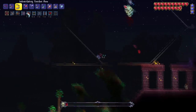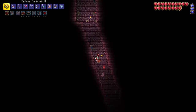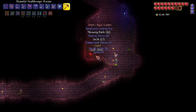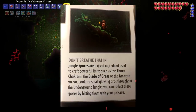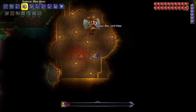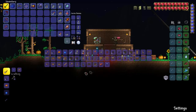After defeating Skeletron it is time to explore the dungeon. The handbook brings up all the usual information: the enemies that spawn and the loot we can get. One piece of loot that sticks out is the water bolt, so I made it a goal to grab one. The book also mentions getting an obsidian shield when I can. After looting the dungeon it's time to hit up the underground jungle. The book recommends shadow or crimson armor, and mentions crafting a thorn chakram, blade of grass, and amazon yo-yo — so I made it a goal to grab all three. Before taking on the Queen Bee the book suggests fishing up some honey fish, one of the best pre-hard mode healing items. With those in hand, we take on the Queen Bee, then I mine a little meteorite for a tool upgrade.